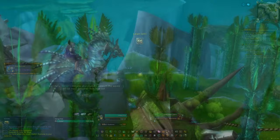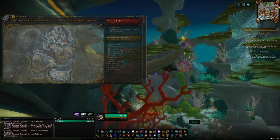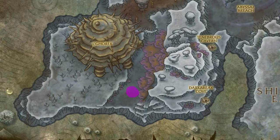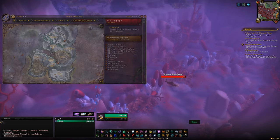The next mount from Vashir is the Reins of Poseidus, a BoE mount you can also pick up on the Auction House — it doesn't go for much nowadays. Poseidus used to have a very long respawn timer, but in Legion it was nerfed to about 3-8 hours. It has five different spawn locations in Vashir, which will be shown on screen. Just check those five locations, and if Poseidus is up, kill it for the mount. Since it's BoE you can use it or sell it.